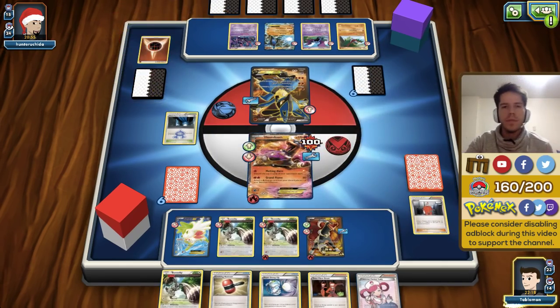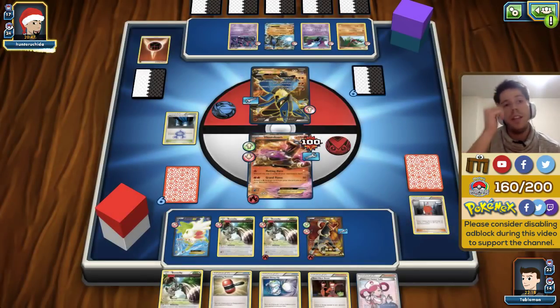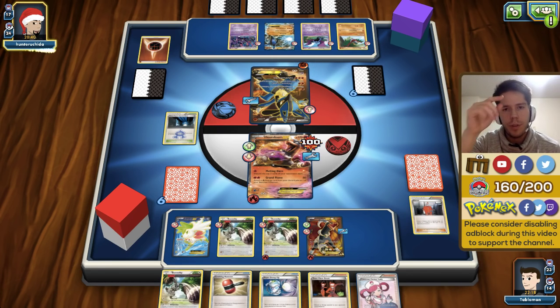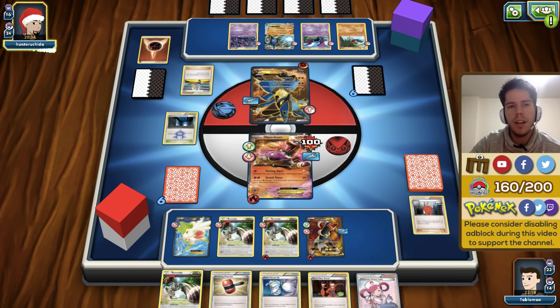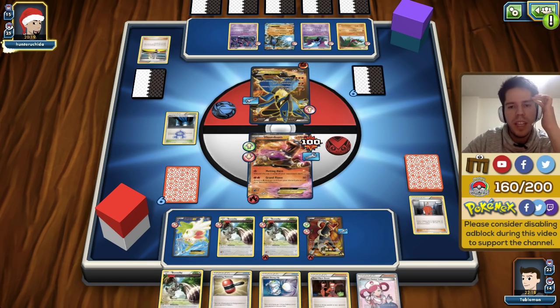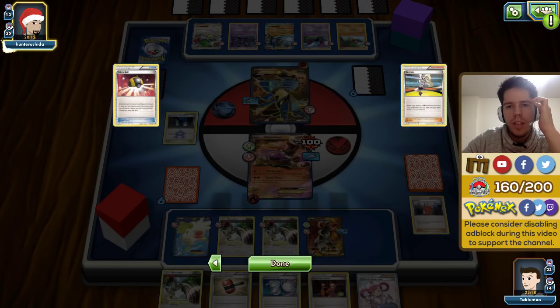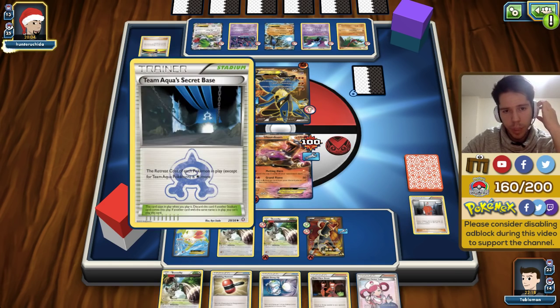A Level Ball — irrelevant — but an energy, which is always good to see in the discard pile. We have a sure way to remove energy via Team Flare Grunt, plus a Crushing Hammer, and he just keeps burning through his deck so we get a pretty easy mill here. He gets a VS Seeker — could be a Lysander — but he doesn't have it in the discard pile yet. Our stadium is also up, so he can't just bring up a Crobat or Hawlucha to stall.